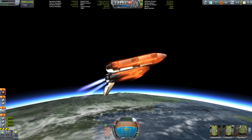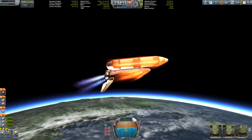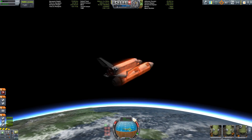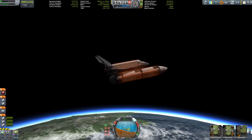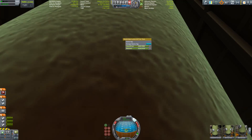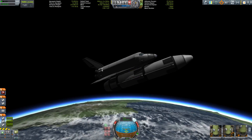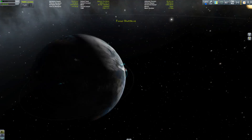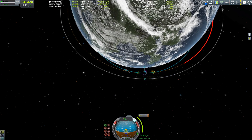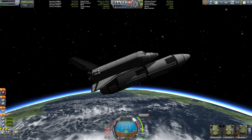We have set our apoapsis above 70 kilometers, we're making our belly turn, and you have already seen the payload — yes, we're going to put an orange tank into orbit. This shuttle can put a 36-ton payload into lower orbit.